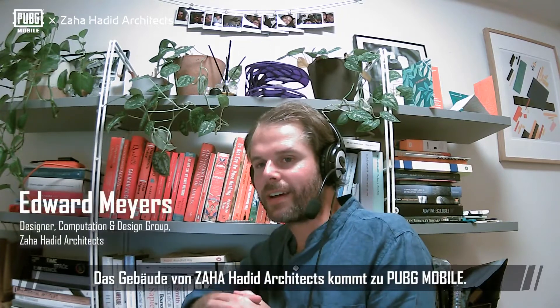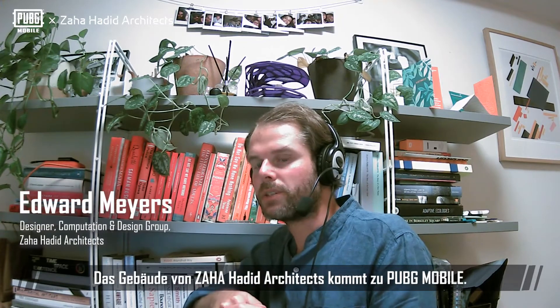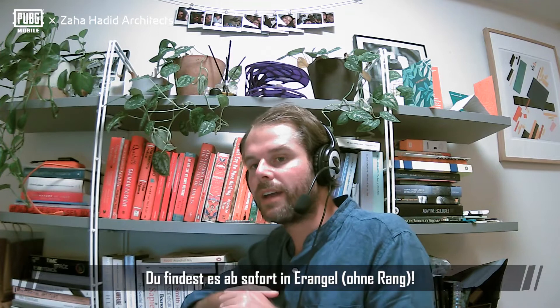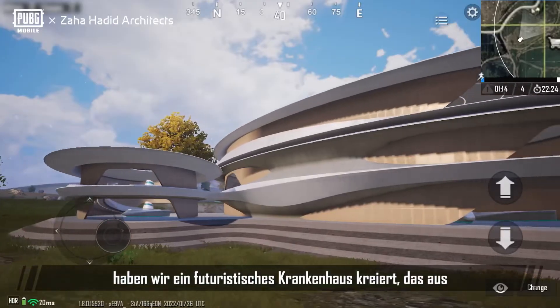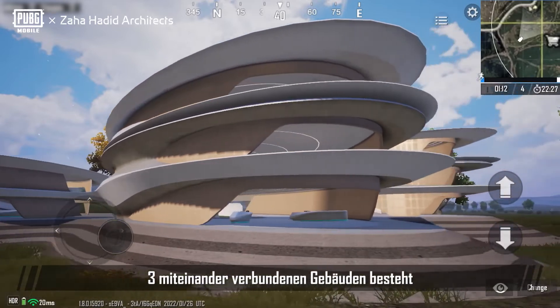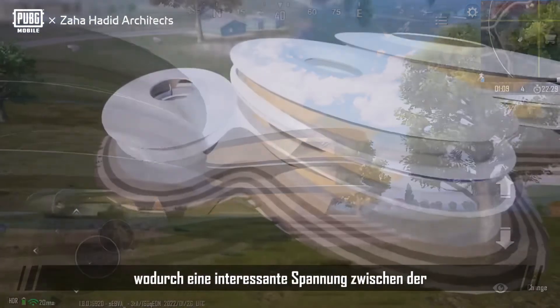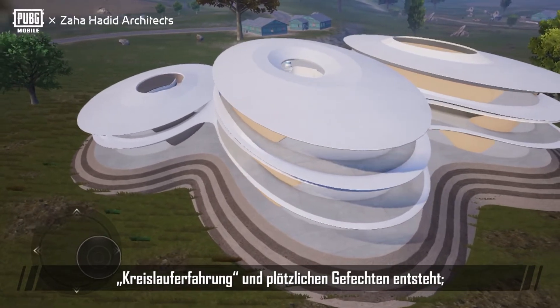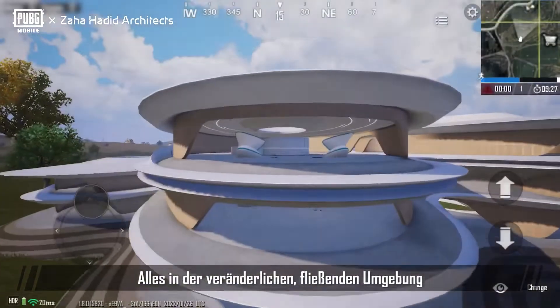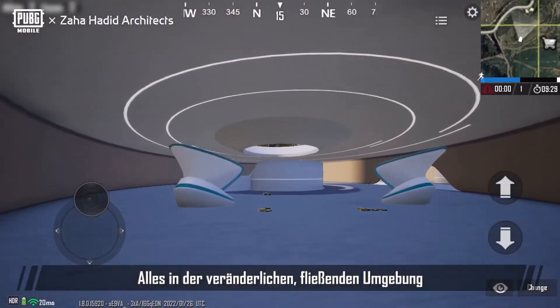Zaha Hadid Architects' building has come to PUBG Mobile and you can find it now in Erangel Unranked mode. Our collaboration developed a future medical centre made up of three interlocking buildings, which creates an interesting tension between circulatory experience and surprise combat situations within a fluid, free-flowing atmosphere.